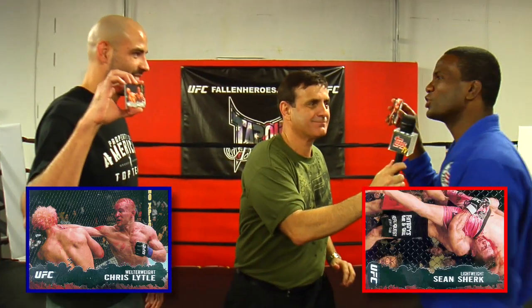Round five! Let's finish this! Best action! Welterweight Chris Lytle — he's my trump card. Sean Shirk. For best action here, I'm going to have to give it to Chris Lytle. His game is a lot more all-around than Sean Shirk. He's not just a wrestler. Look at this punch right here — this shows that he's an all-around striker and grappler.